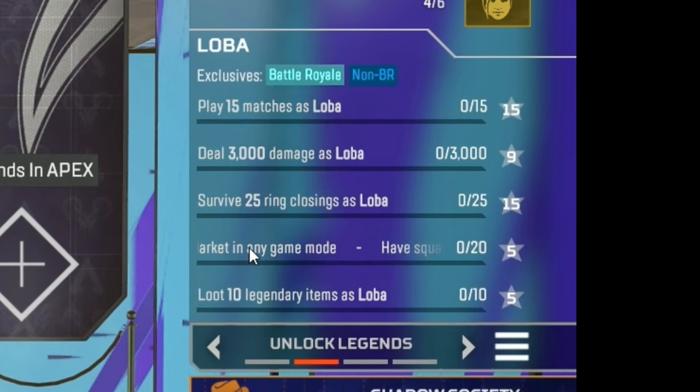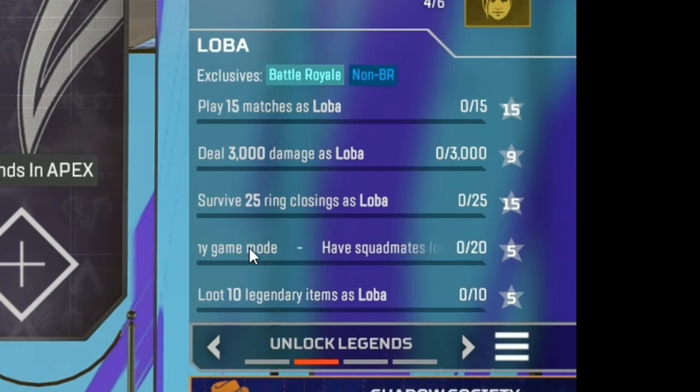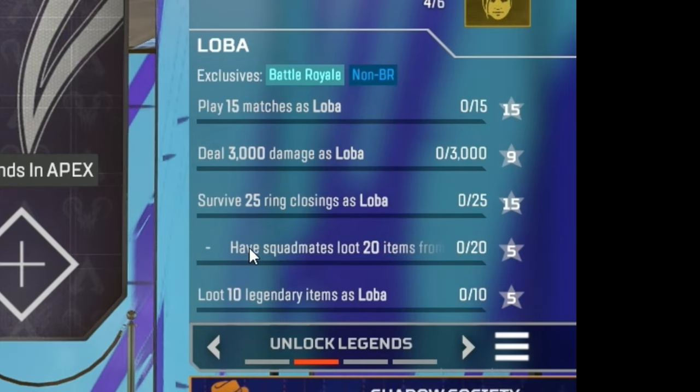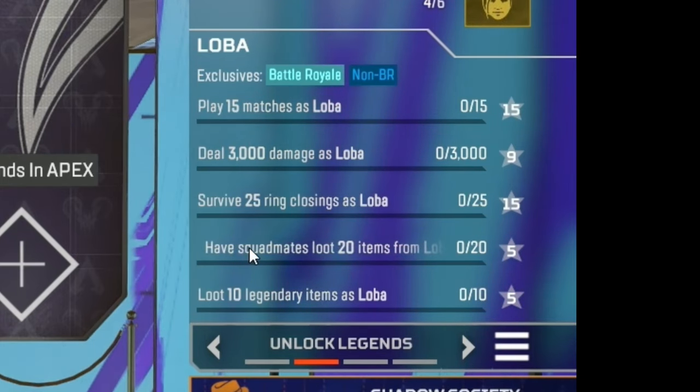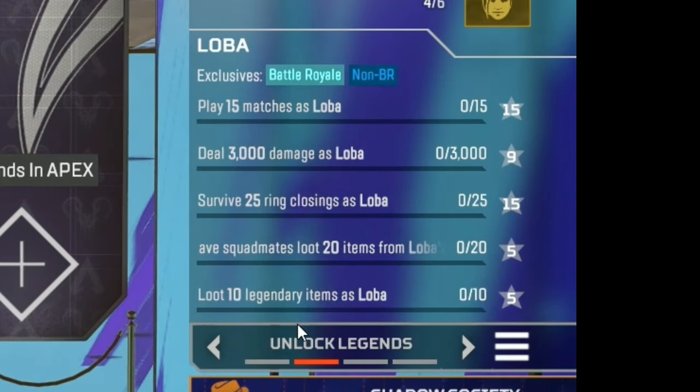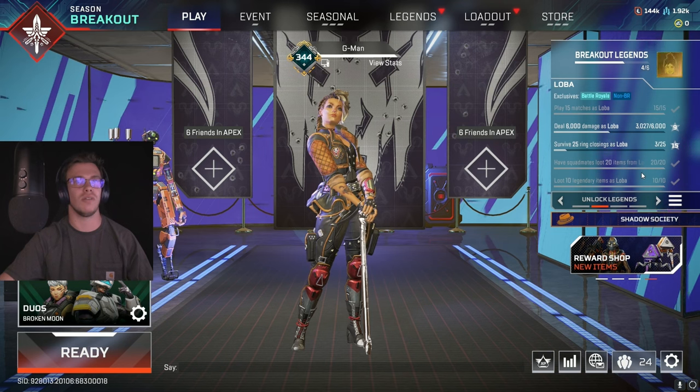The fourth challenge is to have the black market open and have 20 squadmates actually loot it. That's not too hard — anytime you place a Loba ult down, people are down bad for that loot, so they're going to steal it. The final challenge is to loot 10 legendary items with Loba.